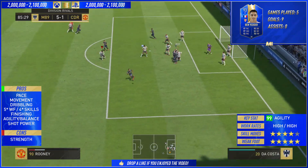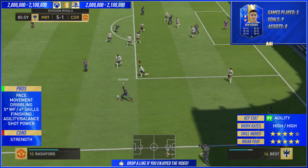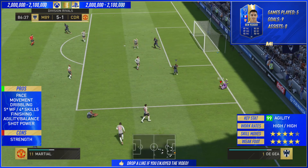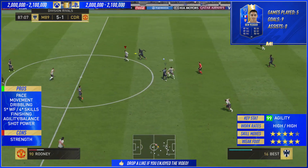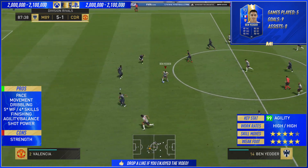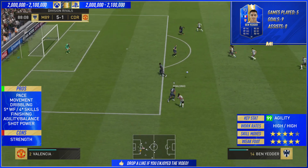I know he's diminutive at 5'7", but he's got the jumping of an Olympic athlete high jumper — 99 jumping, 98 heading accuracy. So if he does get a free header from a corner, he's 5'7" but from a cross and whatnot he does win headers, and you can kind of guarantee it's going in the back of the net.